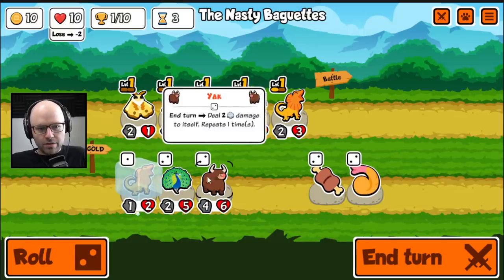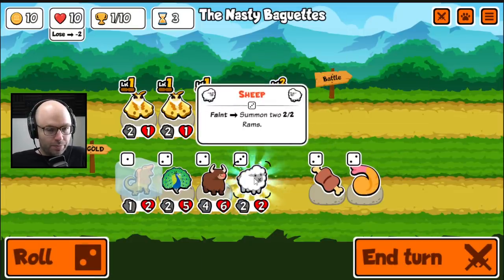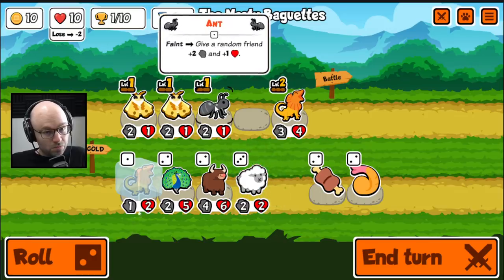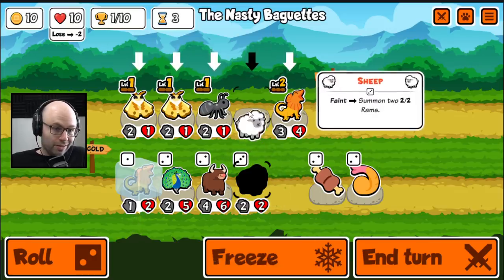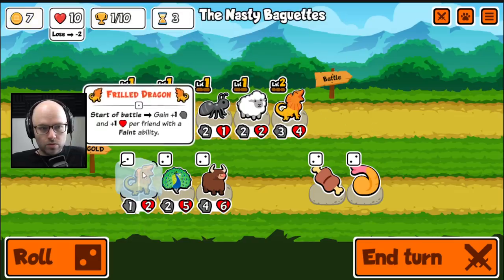We got a Yak. We got a Peacock. I'm going to start with a level, of course. A Sheep that has a feint ability. At this point I would be like, you know what? Add it to the squad.